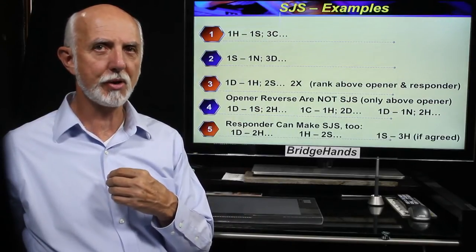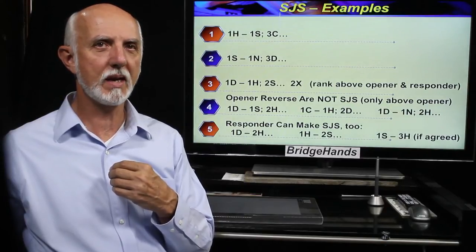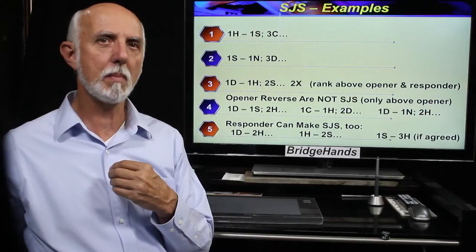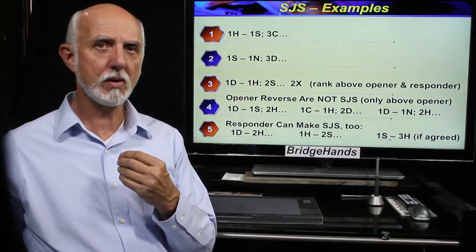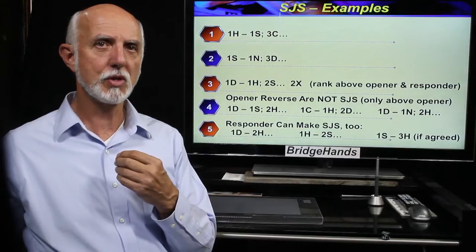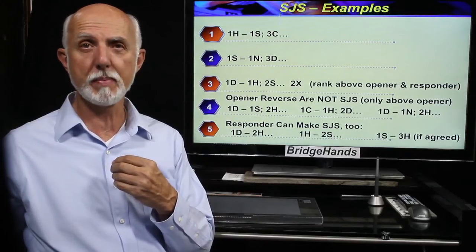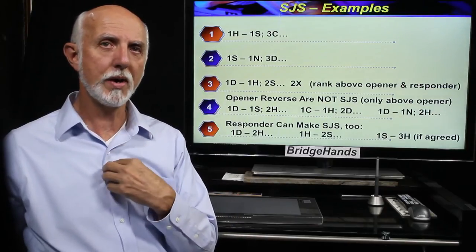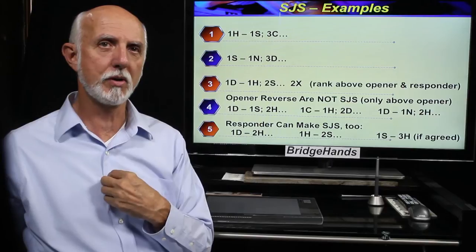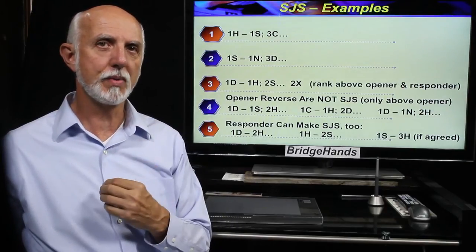Additionally, as we'll see in part three of the lesson, the responder can also make a strong jump shift call by immediately making a skip bid. When responder makes a jump shift, it shows very strong interest in bidding slam, going well beyond game values. Examples: one diamond, two hearts by responder; one heart, two spades by responder; one spade, three hearts by responder.